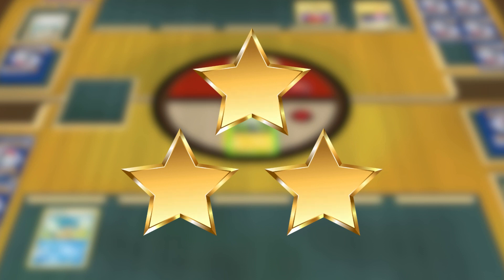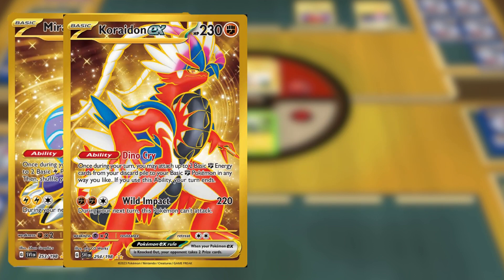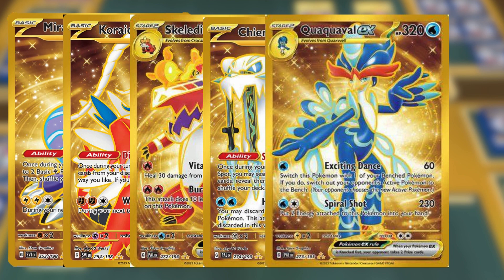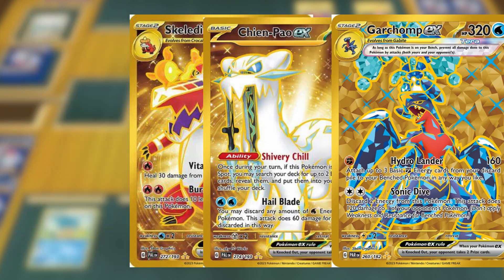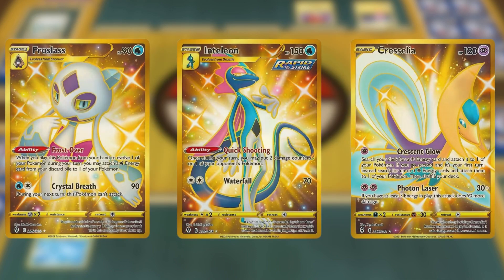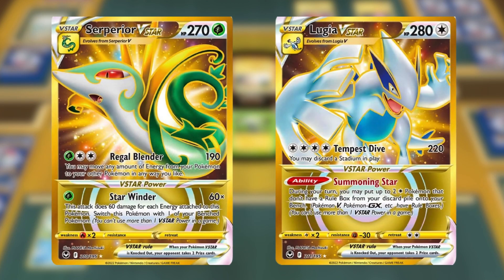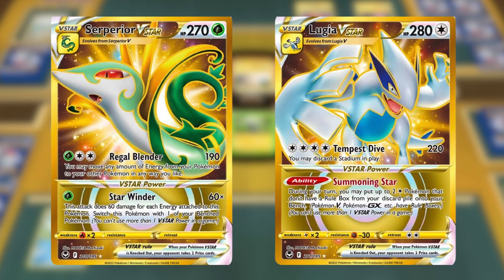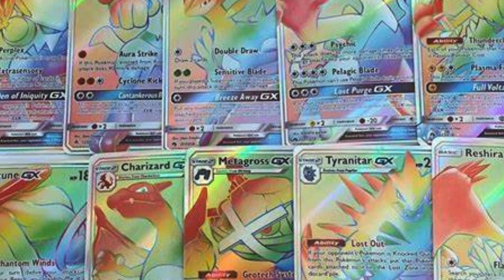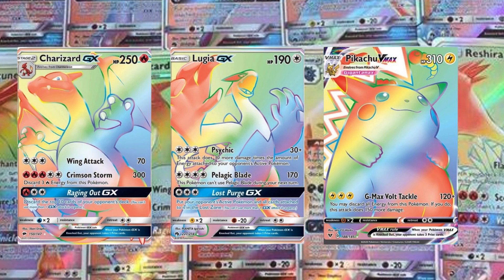The pinnacle of rarity is represented by cards with a triple gold star, denoting a hyper-rare card. This category encompasses all gold cards, including gold full art Pokemon EX, gold trainers, and even gold energy cards. Past equivalents include other gold cards which, despite only having a shiny silver star, are easily identifiable by their gold color, such as gold V and older EX cards, as well as trainer cards. Rainbow rare cards are also included, which are unmistakable due to their vibrant hues.